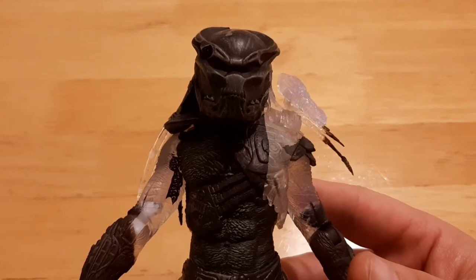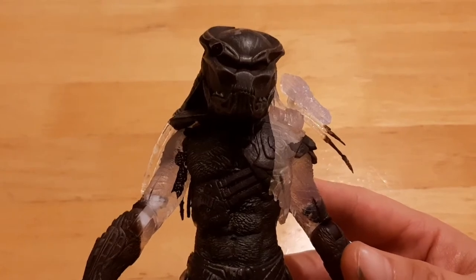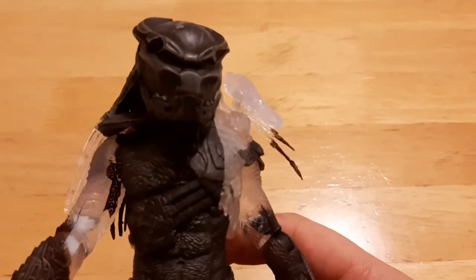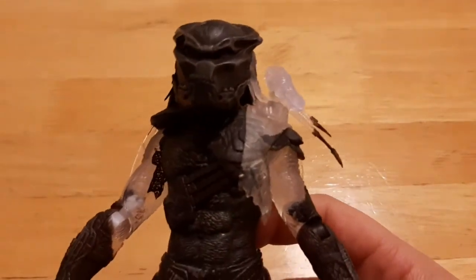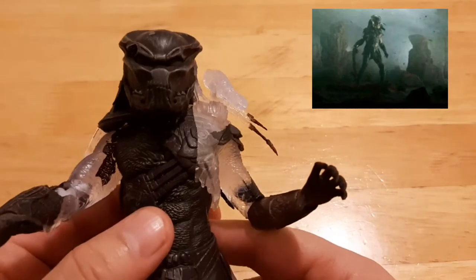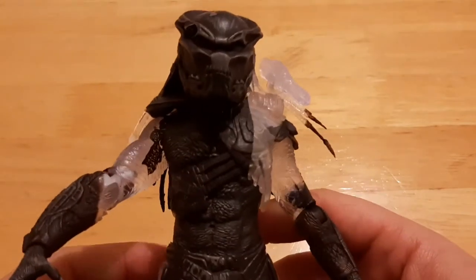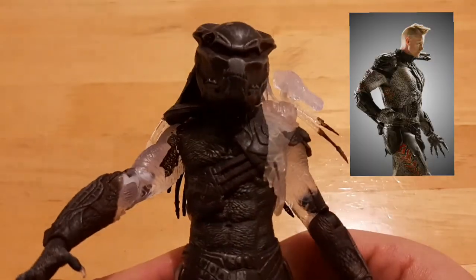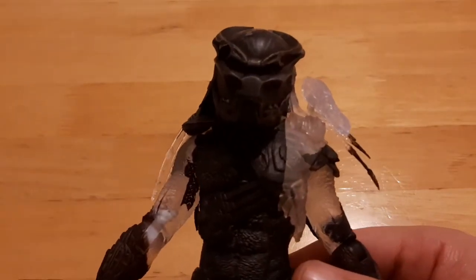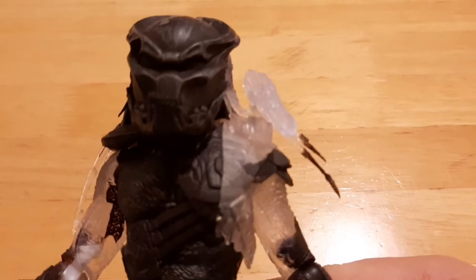This guy is the two-pack exclusive. I have another version of Berserker without his mask, but this one is pretty cool. Essentially this is him in his camouflage state, and if I'm not mistaken, this is supposed to be when he shoots Stan in the back and pulls his spinal column out while he's still alive. This predator was actually portrayed by Brian Steel in the movie, and he faces off against the Crucified or Classic Predator played by Derek Mears.